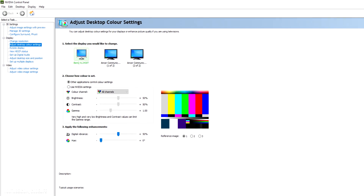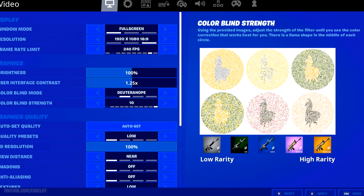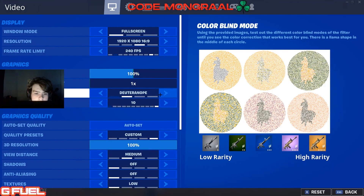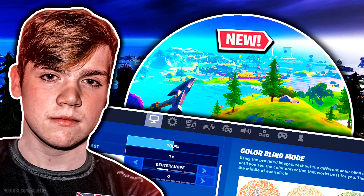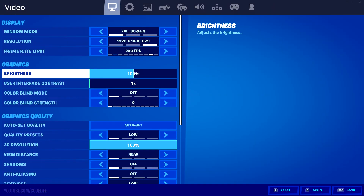I can still do a video on god-tier Nvidia settings or colorblind mode settings if you want — though for colorblind mode I would actually recommend you turn it off. To find out why me and Mongrel think so, I recommend checking out the video on screen right now.